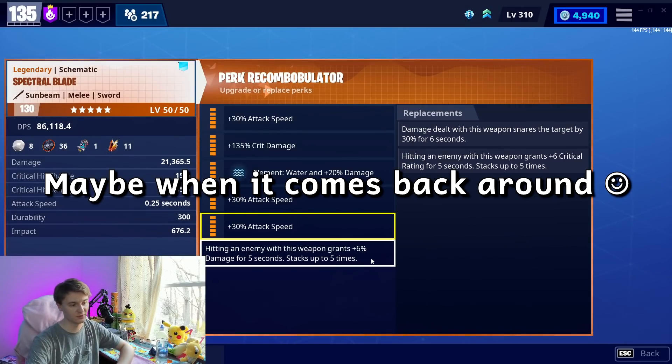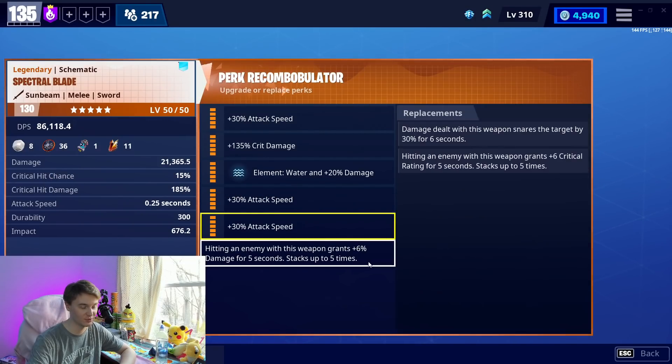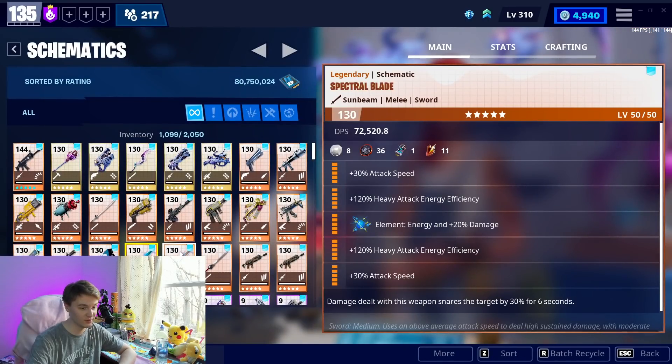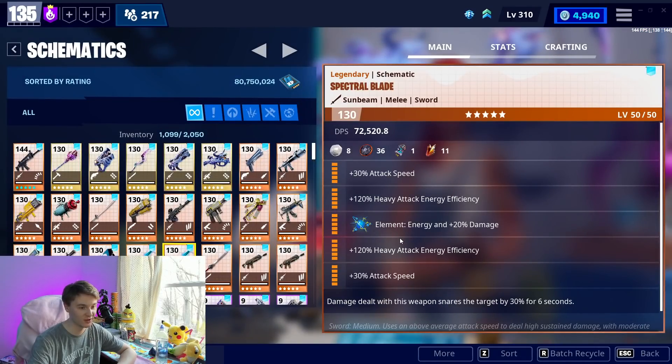I should probably redo this video because we've uncovered some math. I have the other Slowed and Snared copy just to demonstrate — I literally leveled up my second Spectral Blade just for the heavy attack because somebody redeemed it on my Twitch stream, and I figured I've got another copy just sitting here, so why not?